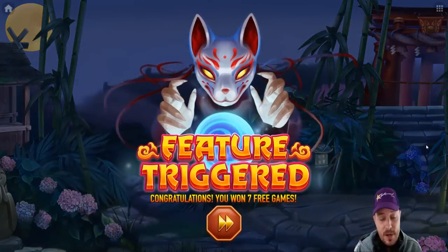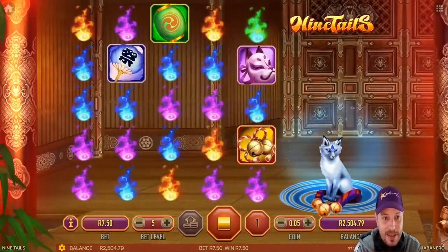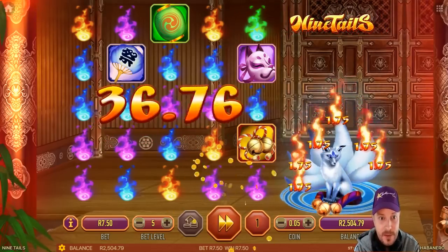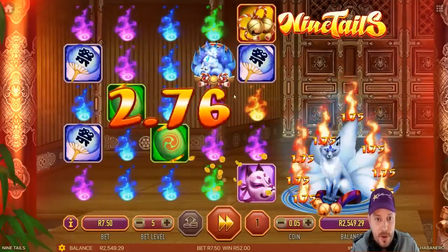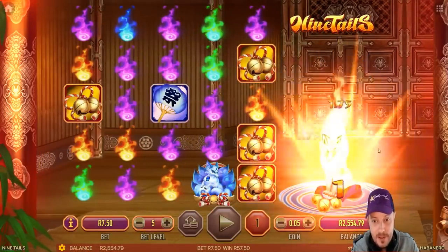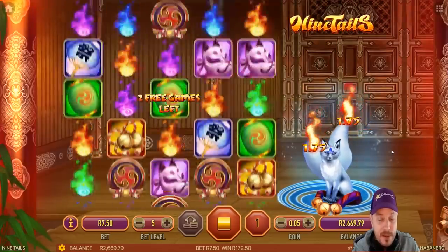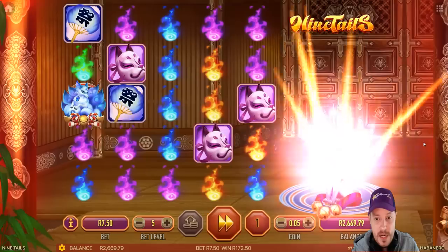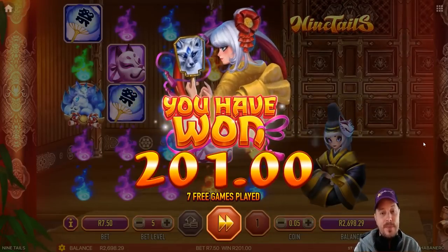Yet another Ninetales bonus feature — seven free games. Let's see if this one's going to pay me anything. I haven't had much luck with it in the past. There's the Ninetales — 40 bucks on that one. Six free games left. Nothing on that one. Five more to go. Five bob on that one, not great. This game looks really cool — 115 bucks. Not really that big, to be honest, especially for a seven rand 50 bet. Two free games left. Are we going to make 200 bucks? You're going to give us 200 rand on the dot. That's the Ninetales feature for you.